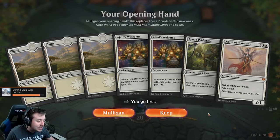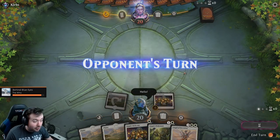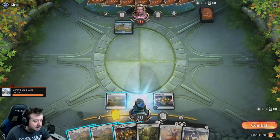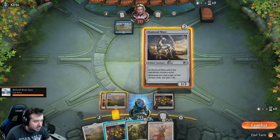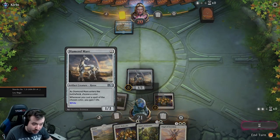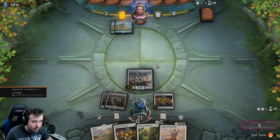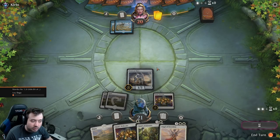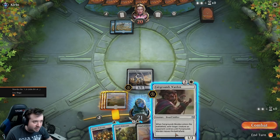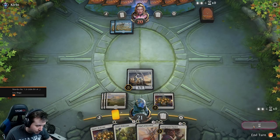We'll keep the hand. We'll say hello to the opponent. Let's see if he's black or red — he's blue. This is going to be super scary but we're going to go for it. We choose white for Diamond Mare, so whenever we cast a white spell we gain one life. We're a little afraid to play our Ajani's Pride Mate in case he has a counterspell. I think we'll swing first and see what happens.